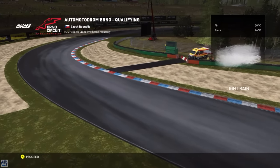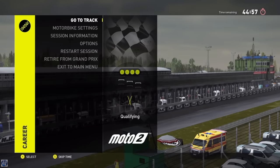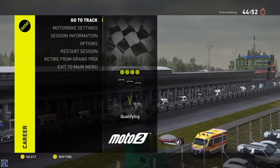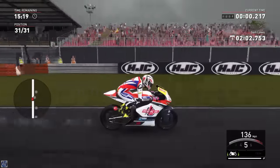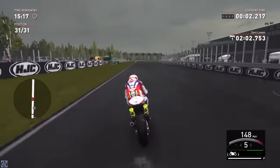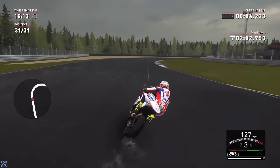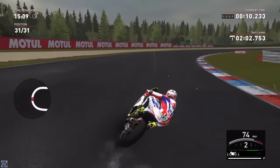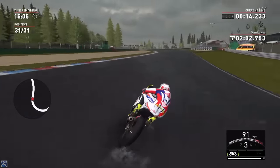We've got light rain today in qualifying — this isn't going to make it easy — but we're going to jump straight in and try and get a good time on the grid. So here we go with our sixth lap, and we are starting to run out of time. We still haven't managed to put a time on the board. Now Sam Lowe's, our teammate, managed to put in 2 minutes and 2 seconds, 0.7. We have been quite close on the split time, only about a second behind.